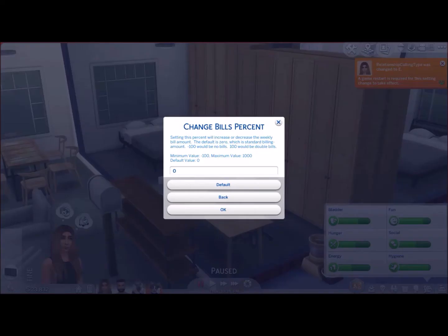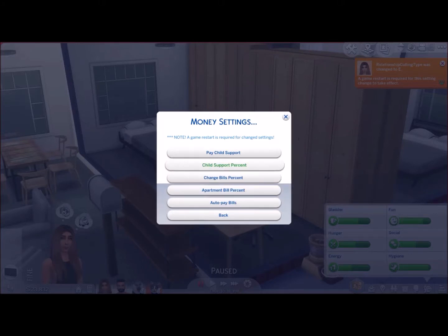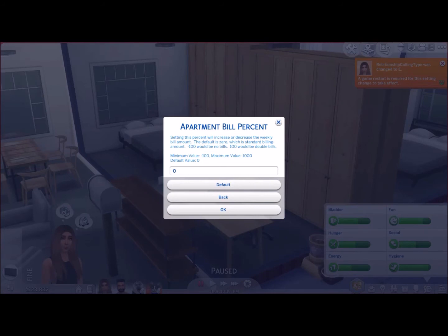Next, you've got the change in bills percent — so if you want to increase or decrease the weekly bill amount. You can actually have minus 100, so negative 100 means you will have no bills at all. Mine's at the default value. I really don't mind a lot of the default settings — I think they don't necessarily need to be changed unless you want to change a specific setting. The apartment bill percentage works the same way — negative 100 would be no bills, 100 would be double bills. So obviously you can rack up a crazy amount of bills if you change these percentages.